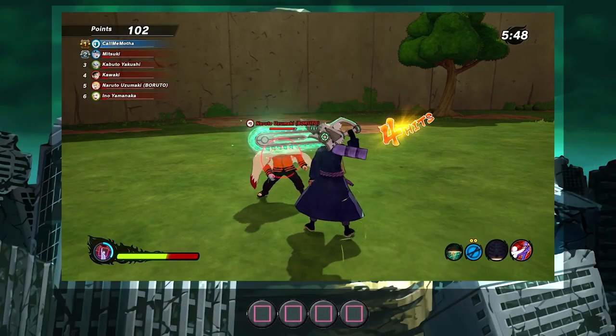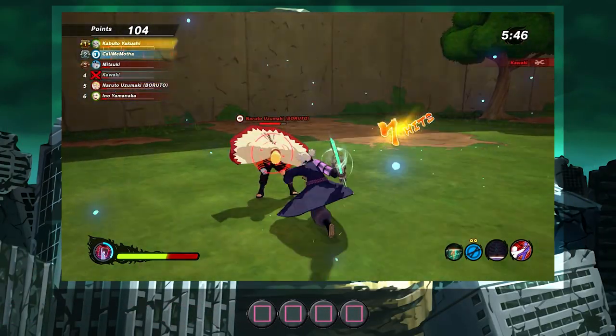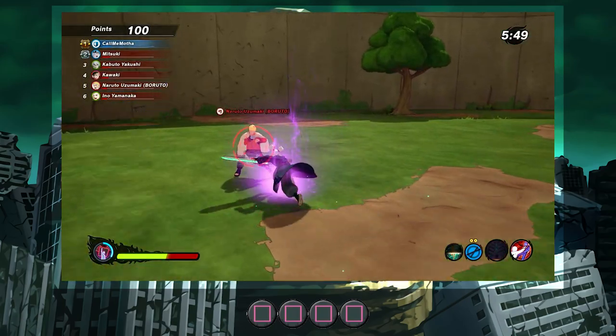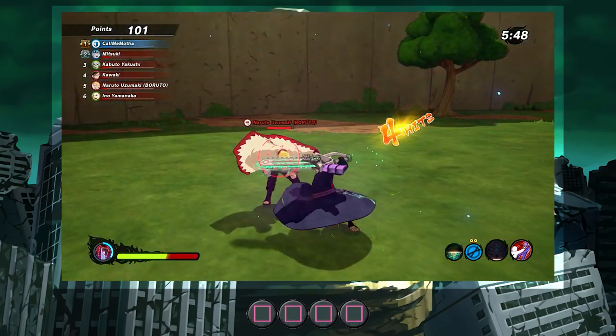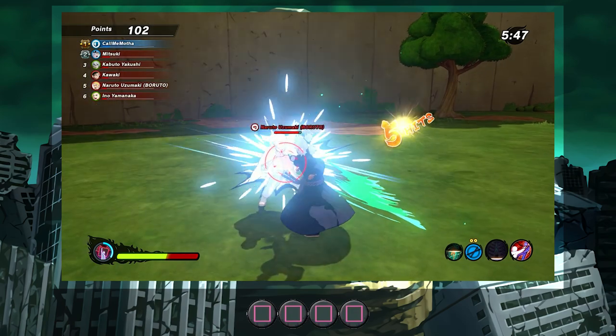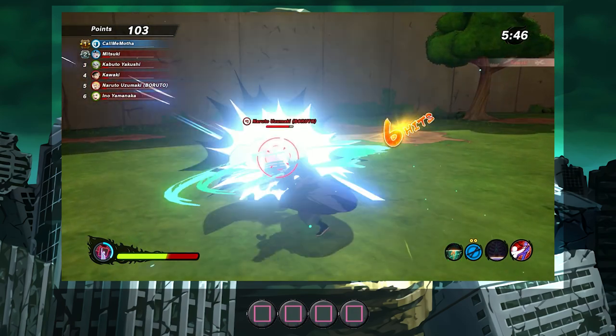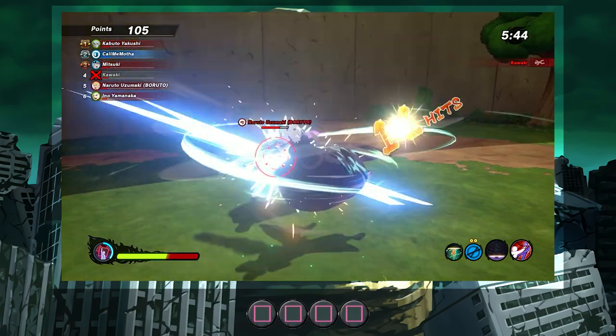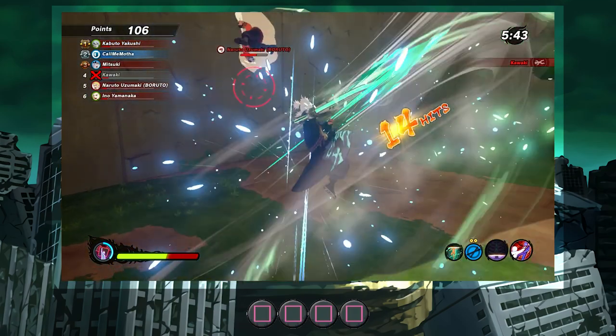First up in the basic combos is the light attacks. Four light attacks lead into about a 14-hit combo, which includes the initial stun. I do want to keep in mind that the first light attack actually includes two swings, so therefore the second light attack leads into the third, and then the fourth includes the other hits in the combo.